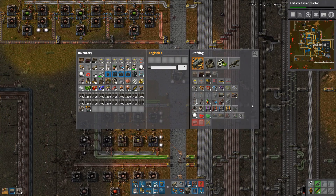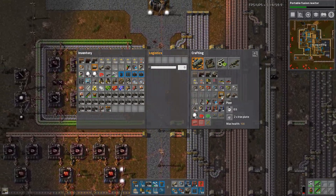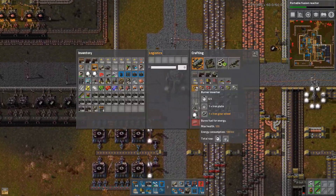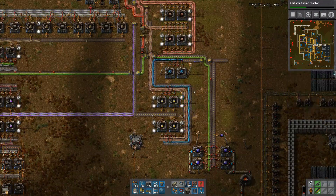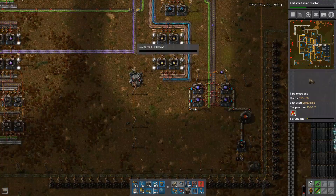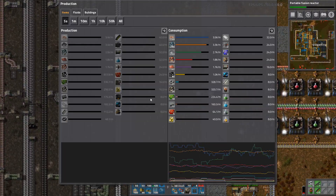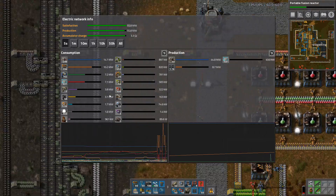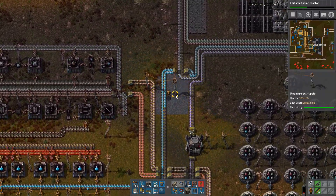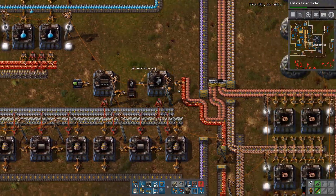I need a pump and also some pipe — like a lot of normal pipe. We have quite a lot of speed module ones. I'll go steal some. This is gonna suck for our power — it's gonna double the consumption of our pump jacks. But it's for a good cause, honestly.